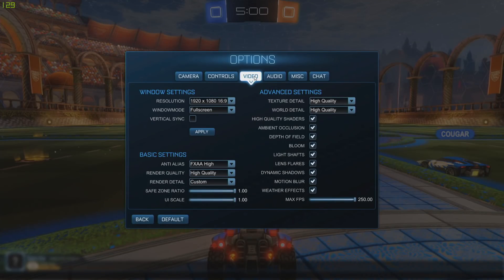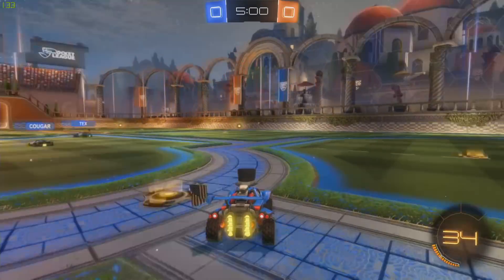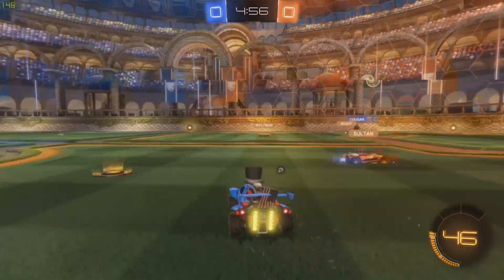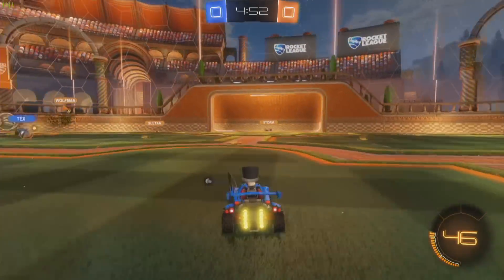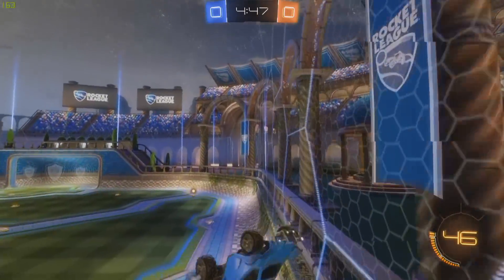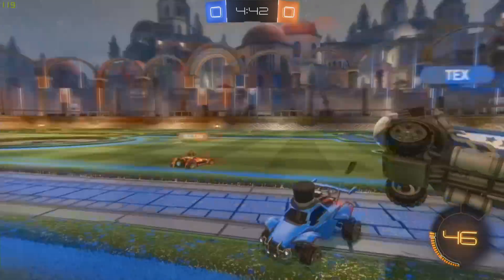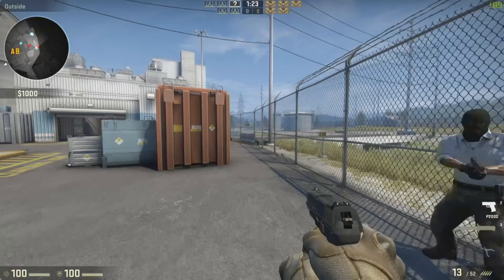Now we're going to take a look at Rocket League, using the same settings we had on this machine before when we were just running with the Intel chip by itself. We were getting about 20 to 25 frames per second running the game on that processor alone, and now we're seeing frame rates at about 134 to 146, playing the same game with the same settings on the same computer. You can really see what a big difference a GPU makes, even an inexpensive one — much better than you get out of a game console from a pretty inexpensive setup overall.